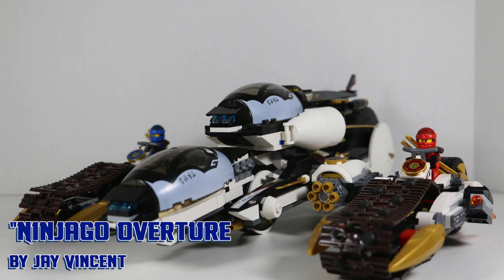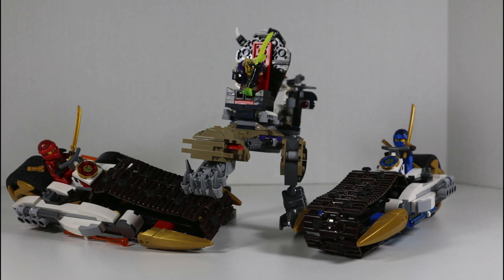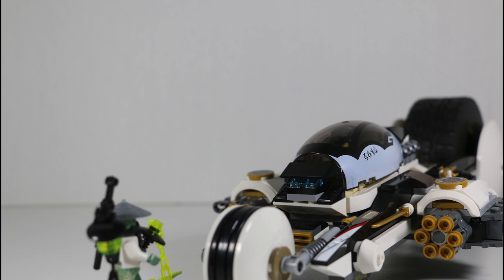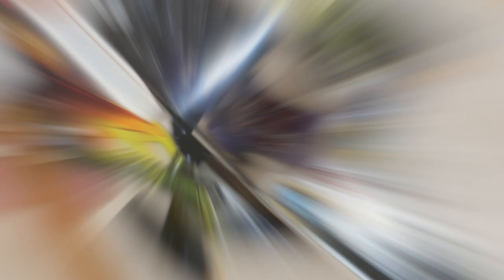Overall, the Ultra Stealth Raider is a fantastic set and I would recommend it to any Ninjago fan. Being a fan of the first season — my favorite season of Ninjago — I obviously had to get this since it's a recreation of the Ultra Sonic Raider. The minifigures are done very well, the Chennosaurus is very well built, but the Ultra Stealth Raider just steals the show. Four separate vehicles that combine into one — just like the Zords in Power Rangers — it's just great. If you're a huge Ninjago fan, you definitely need this set in your collection.